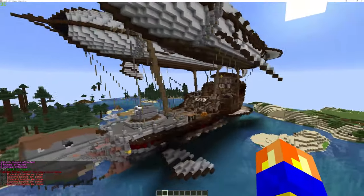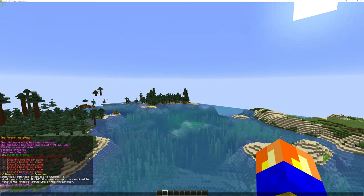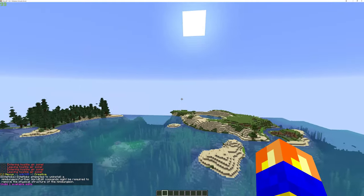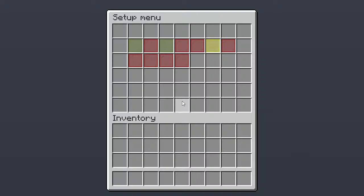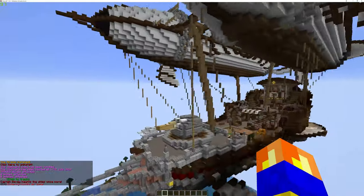Oops! Seems like I made a mistake while pasting. That's fine — you see the red line in chat, I'm going to click there and uninstall it. Now I will go higher up and paste it again. There — perfect, and it's done!